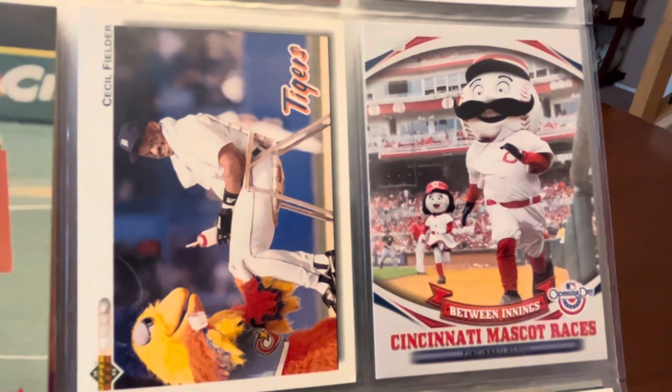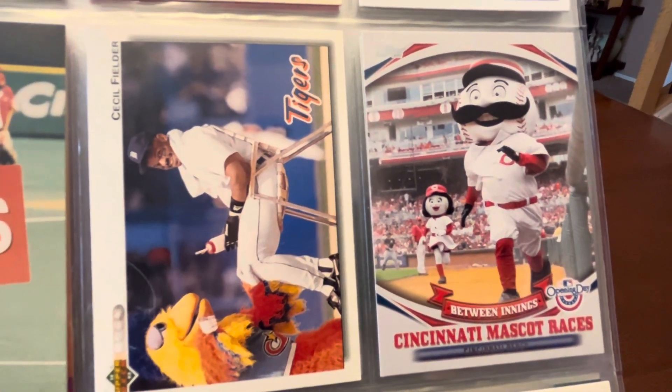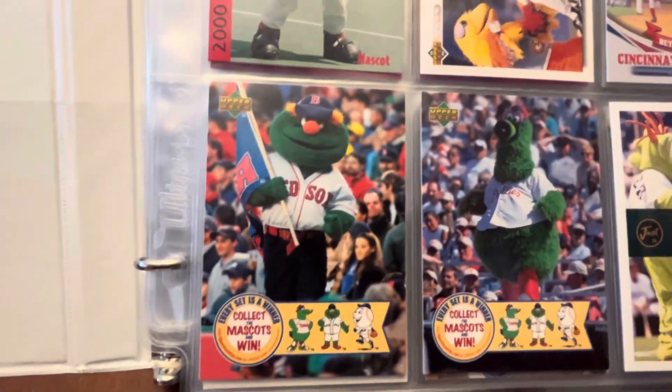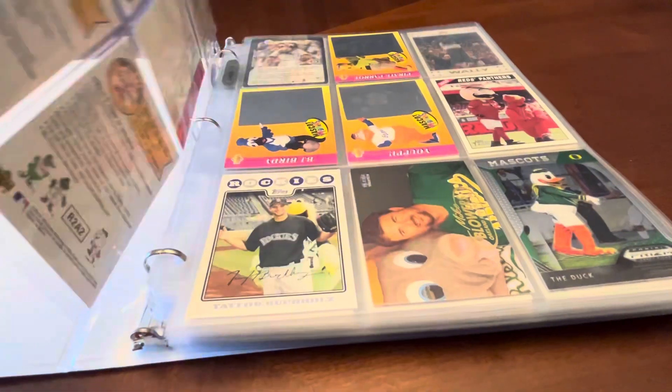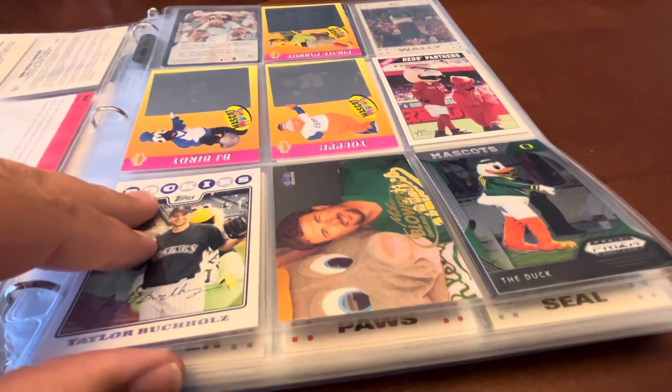There are other random cards. This is an Opening Day set but it's a Between Innings insert, so it has the mascot races there. There are some random cards that have mascots on them, and so I've got some of those.